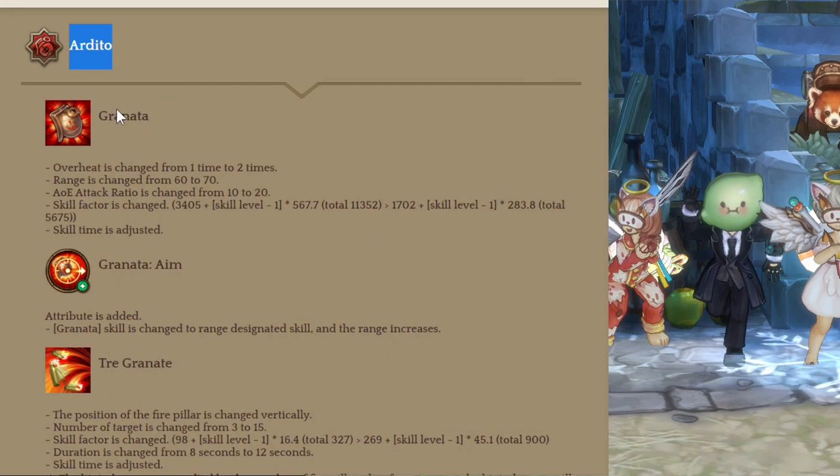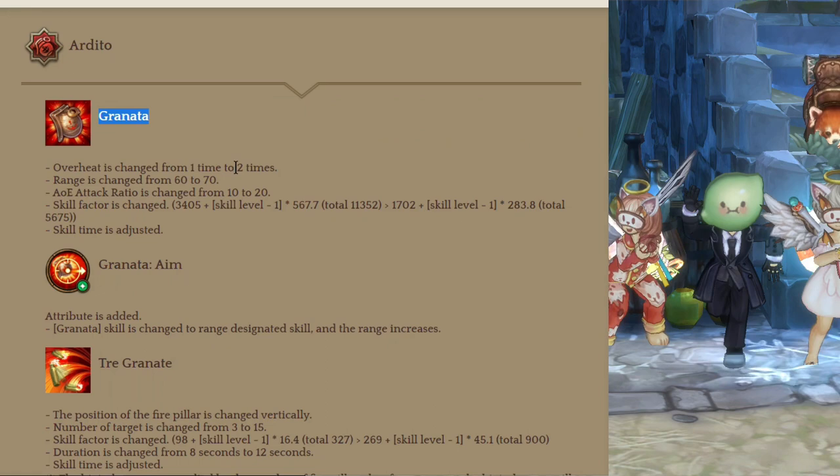Next class is Arditto. The first skill that received changes is Granata. Now we can use it 2 times, they slightly increased the range, the AOE attack ratio is doubled, and the skill factor is lowered.